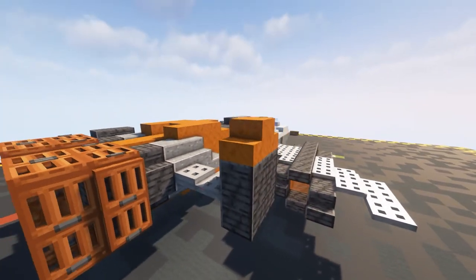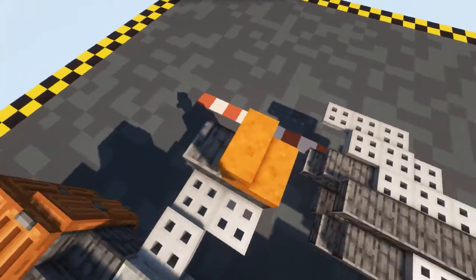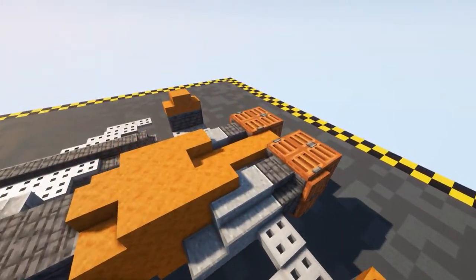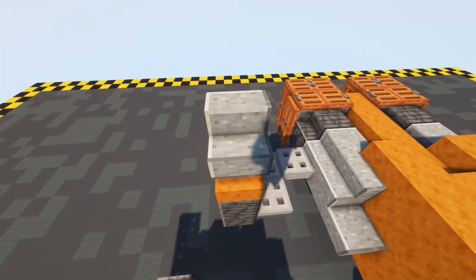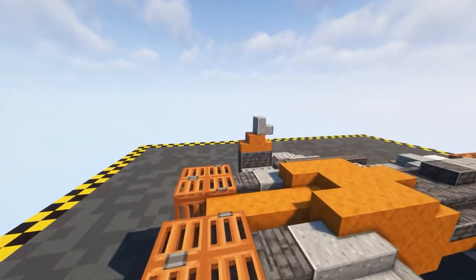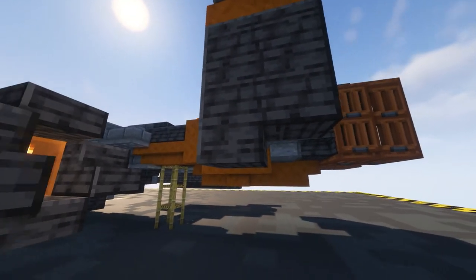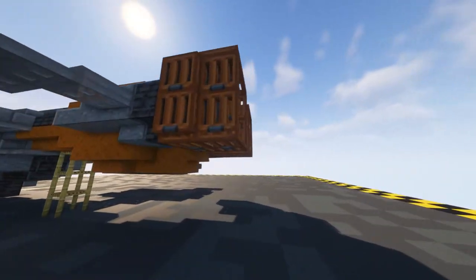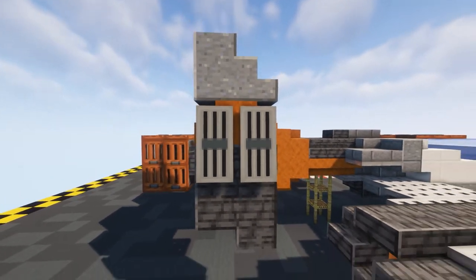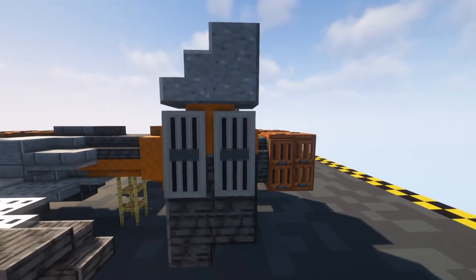On top put in two of our smooth red sandstone, do the same on this side, and then on the very top one of our smooth andesite. Behind that put in three pieces of polished andesite slabs. To finish off our tail put in a polished deep slate slab there and the same on this side, and then attached to these put in two of our banners and the same on this side.